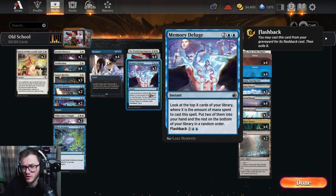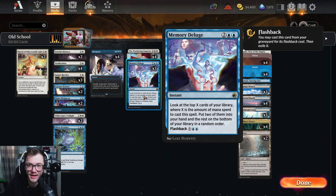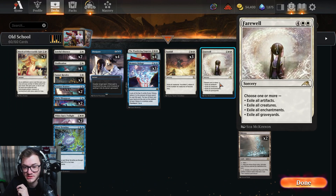Three copies of Memory Deluge — I really like this, don't want to play the full four, so we're playing a three-one split with The Silver Scrutiny, but incredible mid-game and late-game card draw. Three copies of Sunfall — another win condition: if the board gets clogged enough you can win off the back of those tokens, and exiling is very key. One copy of Farewell — it is a really expensive board sweeper at six mana, but you want a nice catch-all and this is a great one.